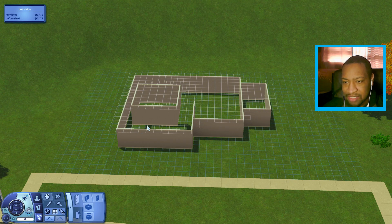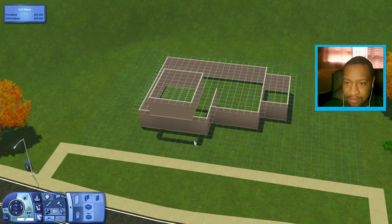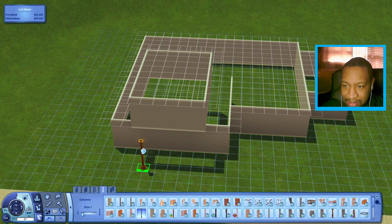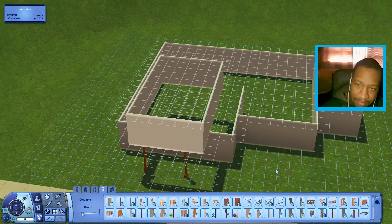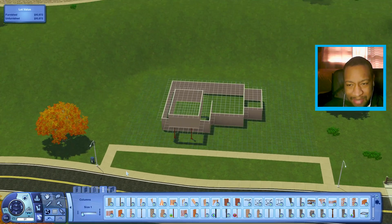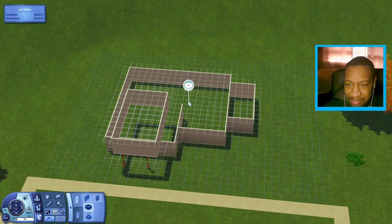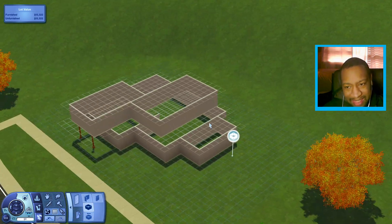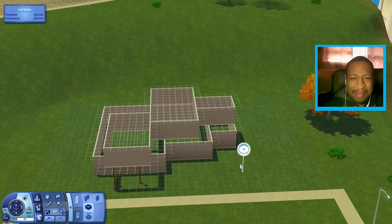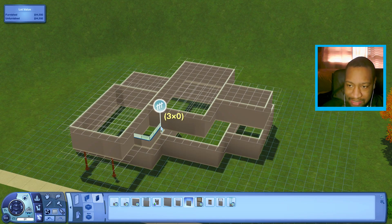I'm starting out with a basic shell and adding an overhang with some columns to make it come out a little more. I want something modern — maybe another little square piece here, a piece going back that way, and another little piece to make it look interesting. I also want to use some half walls to keep in line with that futuristic theme.